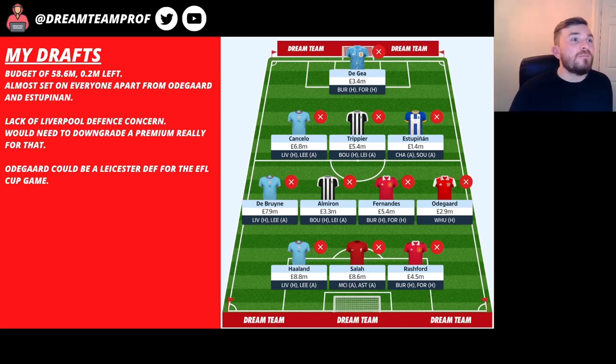The only thing that concerns me about this team is the lack of Liverpool defence — I think you probably do want City and Liverpool in your defence. Budget wise I just couldn't fit it in, so that's something I might need to change later. Also Odegaard only has one game, so I might look to bring in a Leicester defender for that Carabao Cup fixture before the cutoff, then bring Odegaard back in afterwards. But other than that I'm fairly happy with this draft.